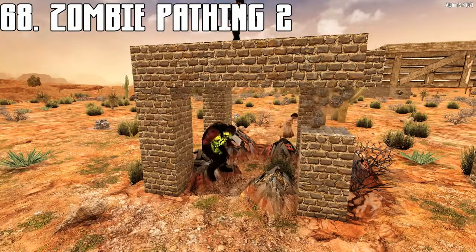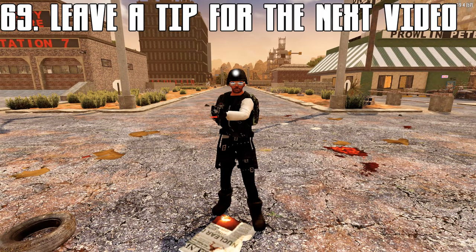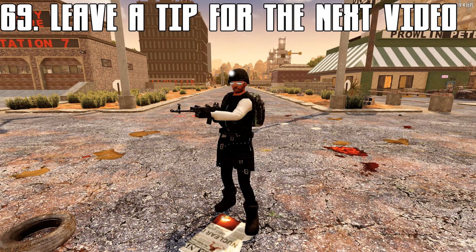If you're above ground level and there is no path for zombies to get up to you, they will begin knocking out structural supports for the platform you're on. Build them a path to get up, or prepare to defend your supports. If you have any tips you'd like to share, leave them in the comments below and they'll be included in the next tips and tricks video.